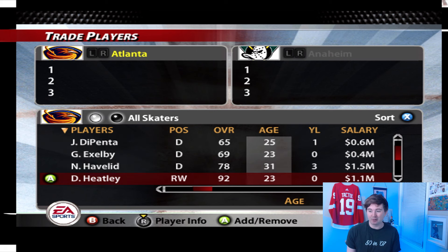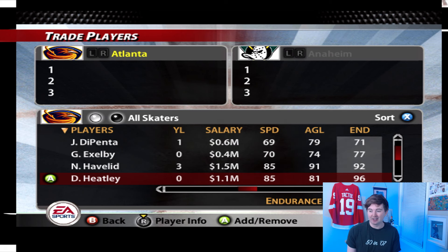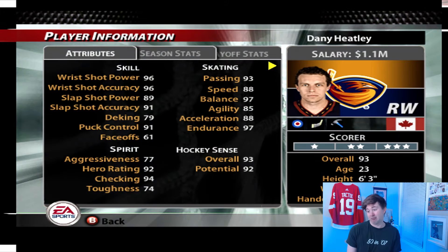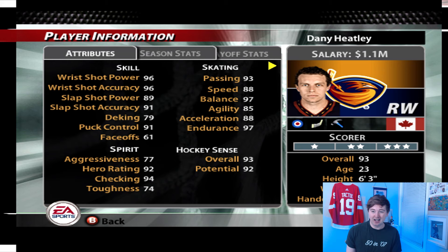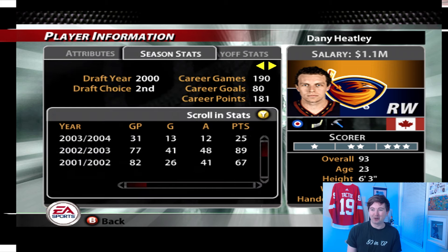He's still 92 overall in game, 23 years old, unsigned — they got him on the entry-level deal before he got that contract with the Senators. If you're curious, we'll take a look at all his stats. So Danny Heatley there — they actually show him at 93 overall when you click it. I'm not sure how that works. They got him as a sniper, a playmaker, even a heavy hitter. Look at the shot — 96 for the wrist shot. Speed 88. I love the old hero rating too, 92 — those guys just play better in the clutch. I also love how he's got 93 overall with a 92 potential, so he's already exceeded his potential.